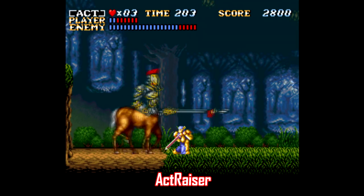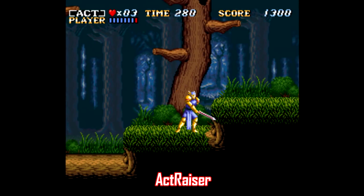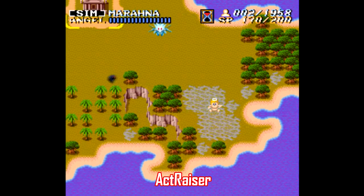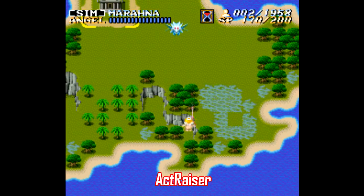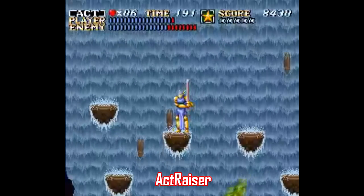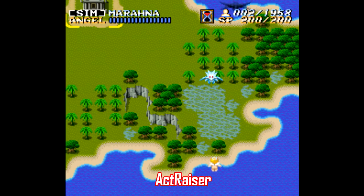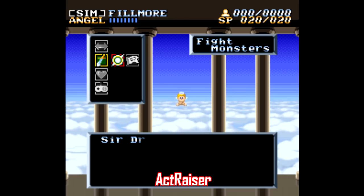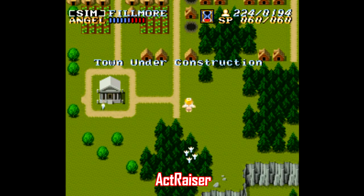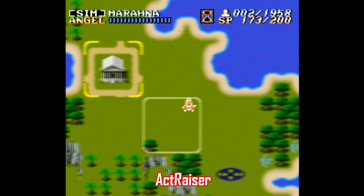When you think about games that are hard to place a single genre on, one of the first you'll think of is Actraiser, a cleverly designed hybrid between action platforming and a civilization development simulation. What makes Actraiser so good isn't just the novelty of throwing these two ideas together — it's how the game is paced. The platforming is challenging without being unfair, with interesting boss fights, but between each stage you grow and develop a civilization from high above on your god cloud, listening to your people and ridding the land of demons. There's just nothing else like it.